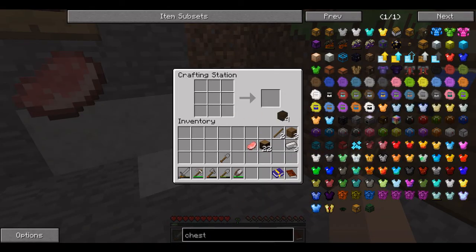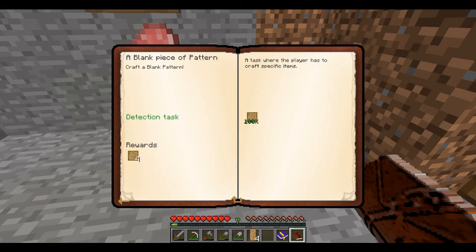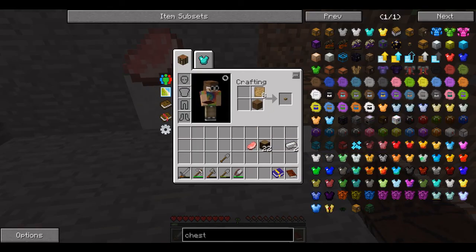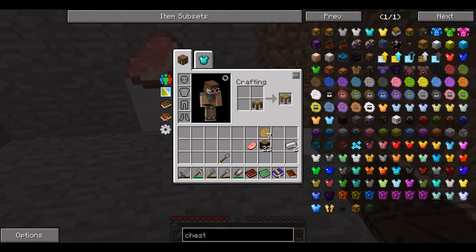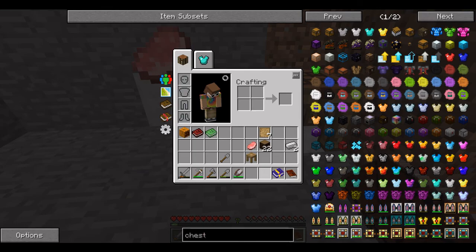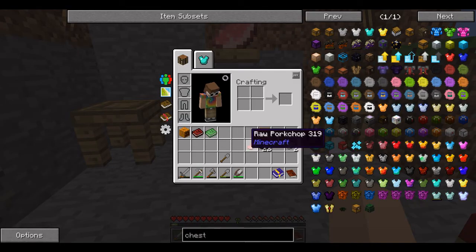Now what we'll start doing — I think this is the recipe. Yep, those patterns. That got me more patterns. We'll start with the stencil table. It does have to be the oak variant.